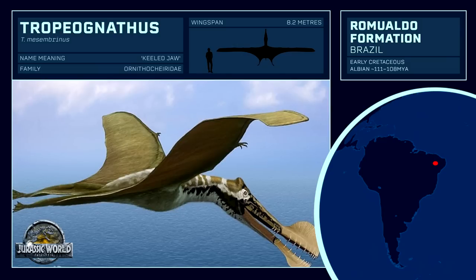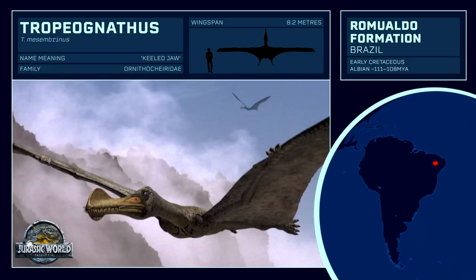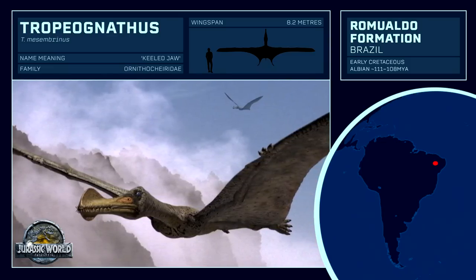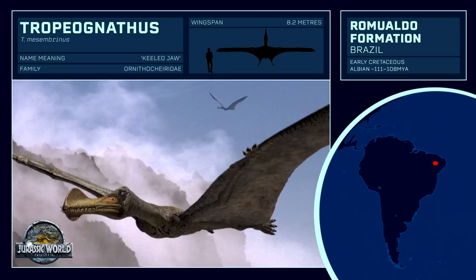Tropeognathus was an exceptionally large member of the Ornithocheiridae family, of albatross-like, sea-dwelling, fish-hunting pterosaurs. Its body plan is not different enough from other relatives, such as Cearadactylus, Anhanguera, or Ornithocheirus itself, to be considered entirely unique, but it is another pterosaur that appears in the mobile Jurassic World the Game.